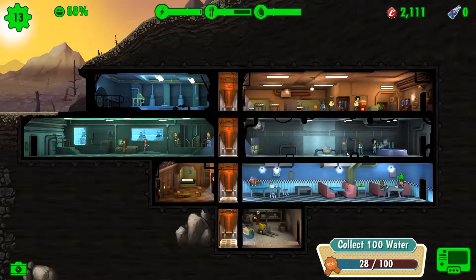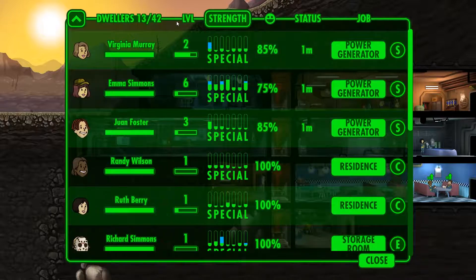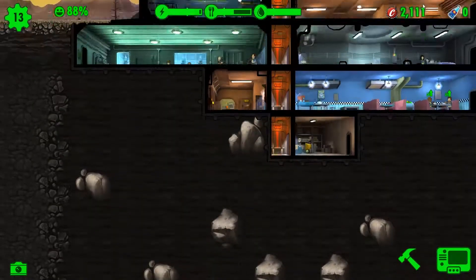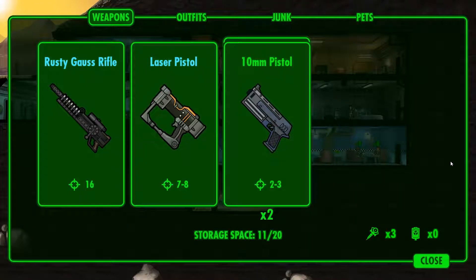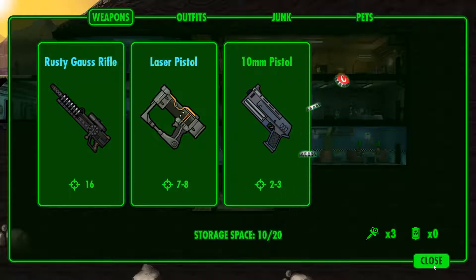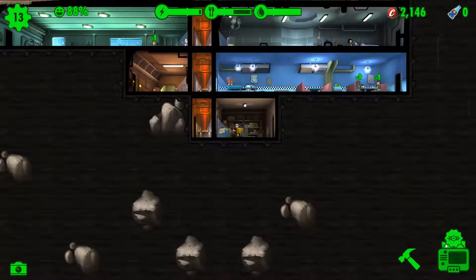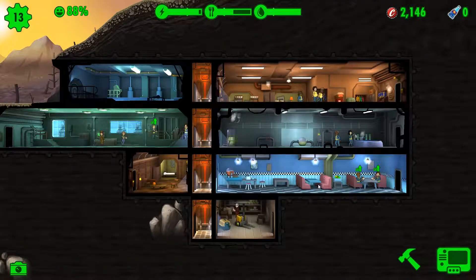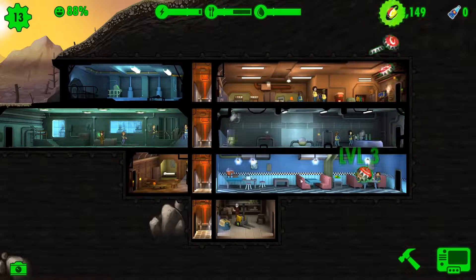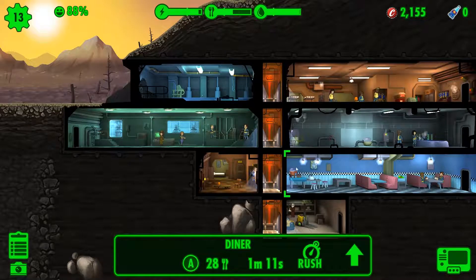New quest - collect 100 power, sell a weapon, collect 100 water. Just a bunch of water. Sell a weapon - this is my inventory right? I have two of these - I could sell one. I don't want to sell all, I just want to sell one. Good - satisfies that one. What else did I get? Collect 100 food. These are all going to take time and they're all for caps - not really anything exciting there. Food - when's my next? One minute.